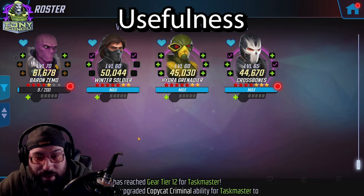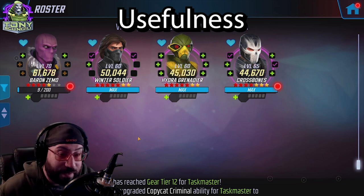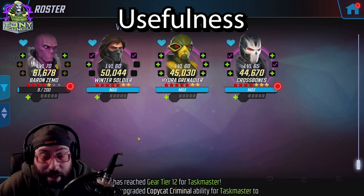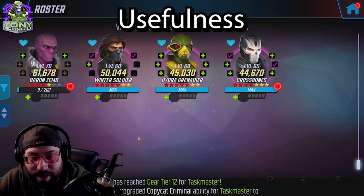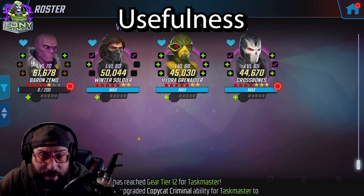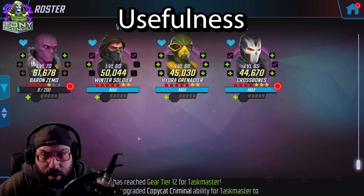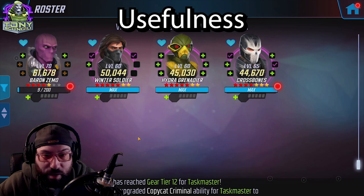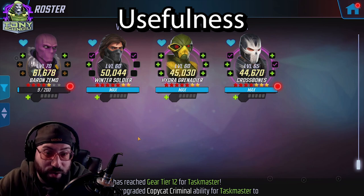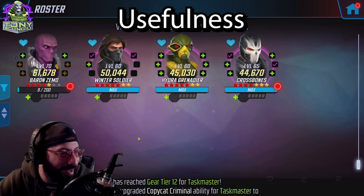Hydra Grenadier is still kind of situational, but he does have two sadness grenades now. Winter Soldier has the military tag but no one uses him. You can put Captain Marvel on this team and it works pretty okay too. There's a lot of usability — literally no shortage of Hydra characters they could add, like Madam Hydra. I like how they're going with each Hydra leadership character having their own team. Maybe something like Agent Bob of Hydra would be the fifth.